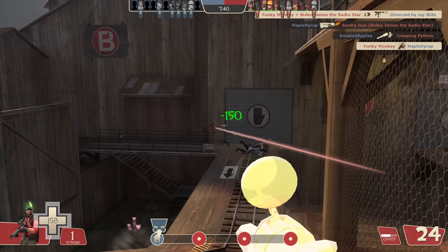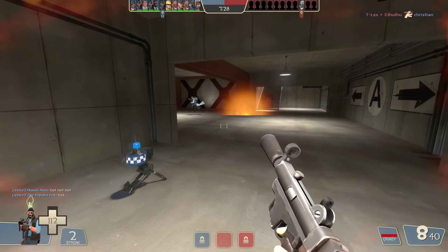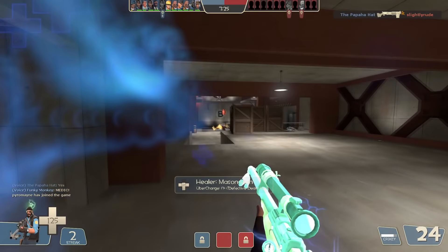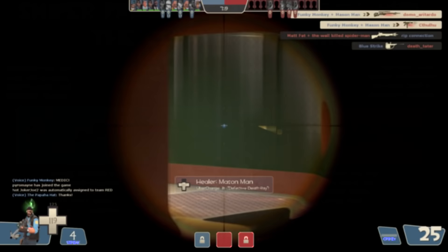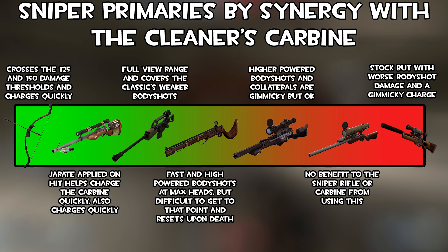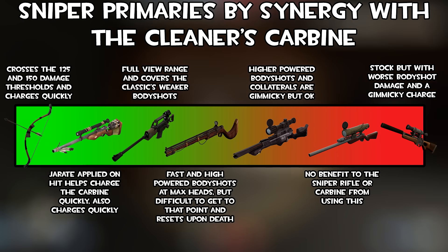Meaning this only helps you if you don't headshot the enemy — meaning its best application with your primary is with a fully charged body shot at long range. If you want to use the Cleaner's Carbine in conjunction with your primary, here are your best options: the Huntsman, the Classic, the Sydney Sleeper, the Bizarre Bargain, and the Machina. The mini-crits will help offset the Heatmaker's reduced body shot damage, and these five synergize the best, as the mini-crits help cross certain damage thresholds a lot easier, or else have some other kind of synergy.